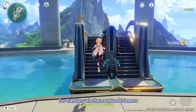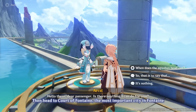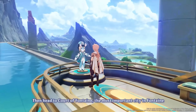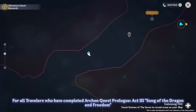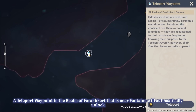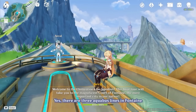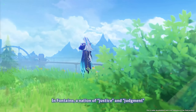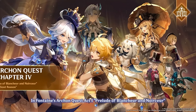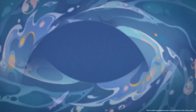To actually get to Fontaine, you don't need to get very far in the game — you just need to complete Act 3 of the prologue, Song of the Dragon and Freedom. This is all within Mondstadt still, so it's incredibly early on. Essentially anyone who's not just started out will get a teleport waypoint directly to Fontaine. Whether you need to complete Archon Quests to get access to a new weekly boss or other areas, I'd assume so — that's usually how they do things. There will be a new Archon Quest, Chapter 4, and apparently all the way until Version 4.2 there will be new Archon Quests every update.